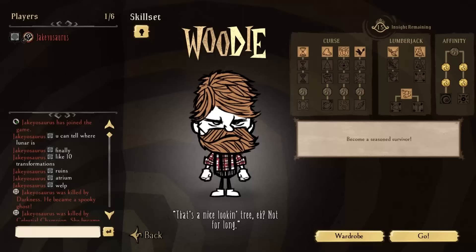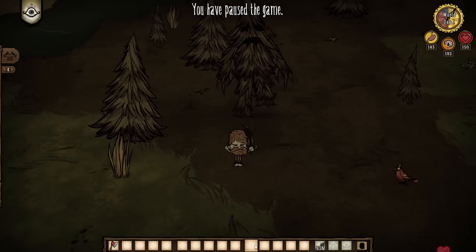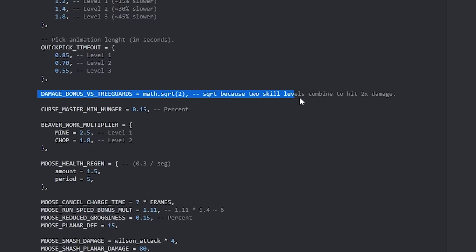Moving to the top right of the lumberjack section, we can see the tree guard skill, which says deal a fair amount more damage to tree guards. Testing with the dark sword revealed a very weird damage number. Looking at the code, the tier one damage skill versus tree guards has the weirdest calculation — rather than just applying a damage multiplier, they apply the square root of two, which equals 1.4142135. So effectively you deal 41.42% more damage. It makes a little more sense when you move on to the second skill, which in the code simply multiplies the first damage multiplier by the same multiplier again — the square root of two multiplied by the square root of two equals exactly two. So the second skill totals a nice double damage multiplier against tree guards specifically.